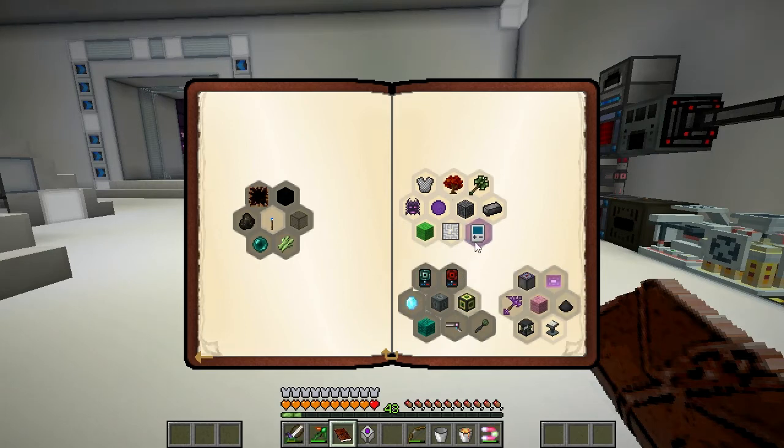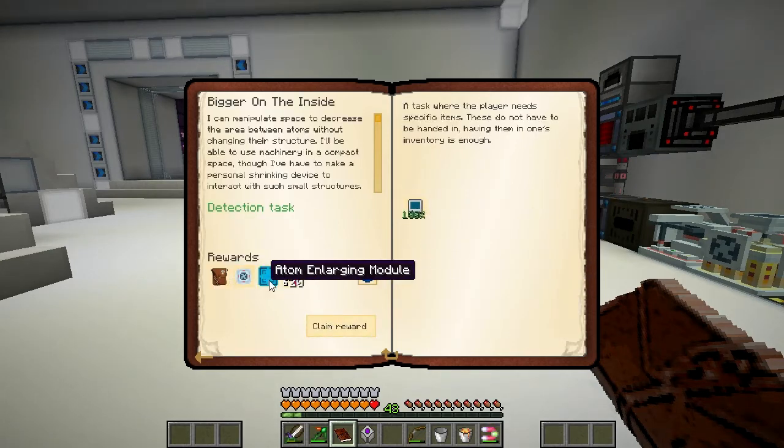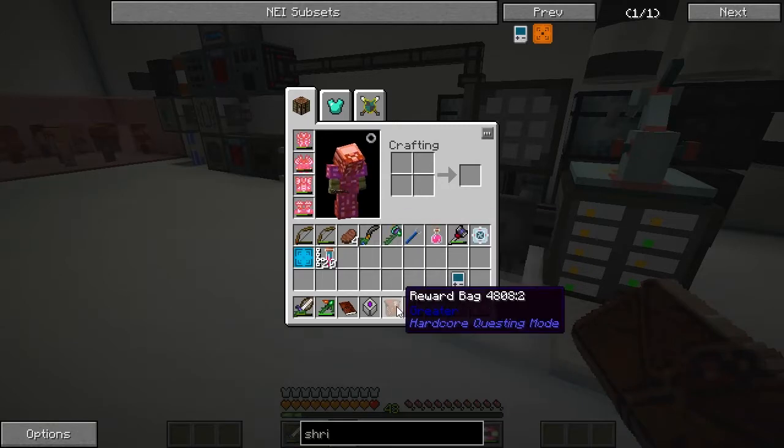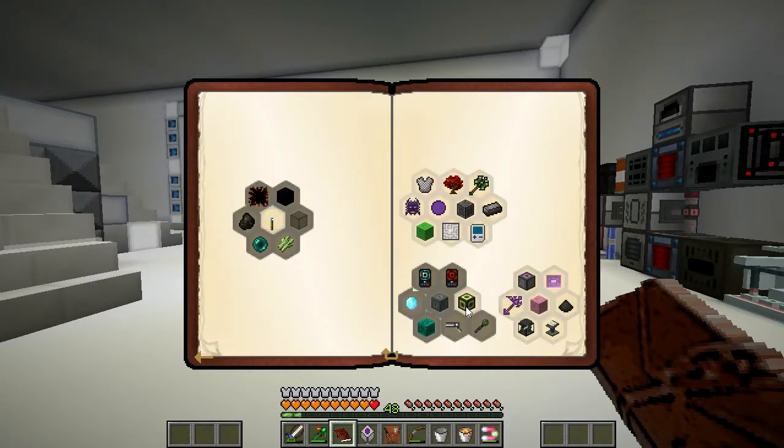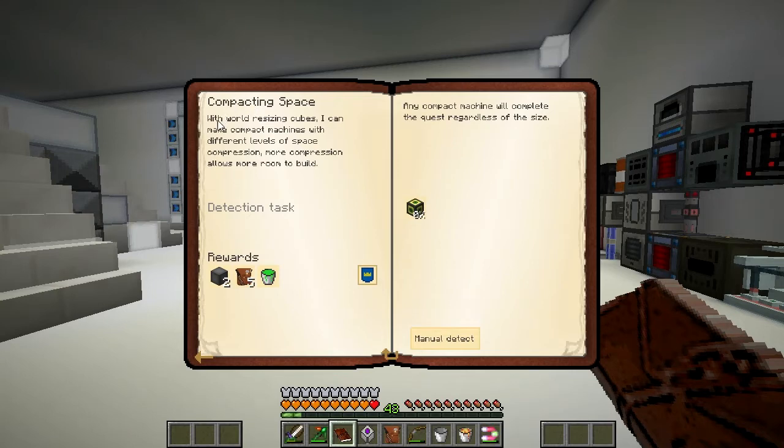That's opened up another chunk here. Let's claim that reward - we're going to get a few bits and pieces. This stuff can manipulate space to decrease the area around me - I think it's like another dimension or something. That's opened up compacted space using world resizing cubes: I can make compact machines with different levels of space compression - more compression allows more room to build. So I can make a little sub-pocket universe by the sounds of it.